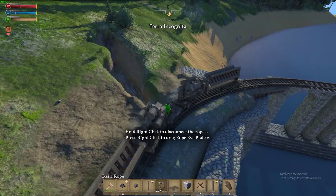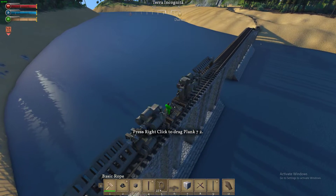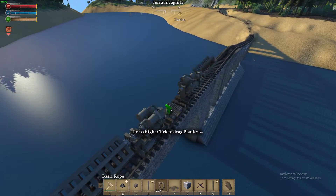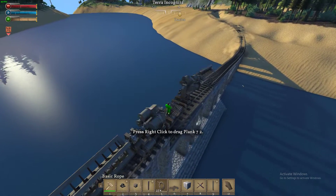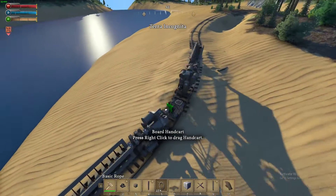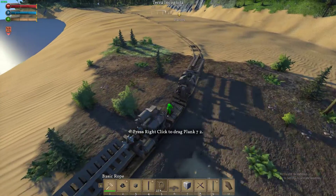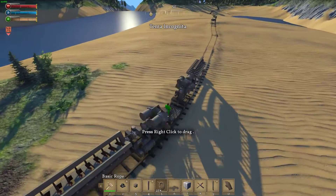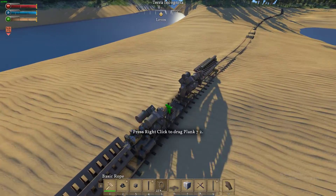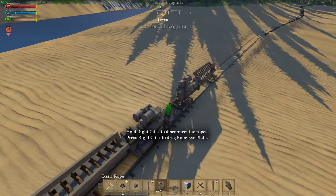For anyone who doesn't know, if you hold shift on a hand cart you get a lot more power out of it — useful for helping these get up hills or stopping them. Also, if you just let these things sit on the track idling, they will eventually engage their clutches because the game is stupid. Make sure you either stall the engine or block them in from moving whenever you let them sit for more than a few seconds.